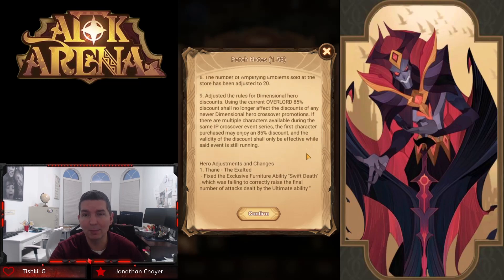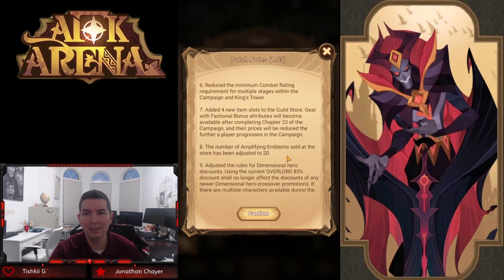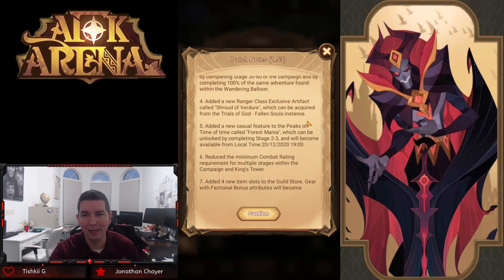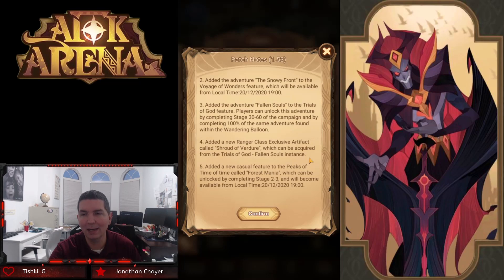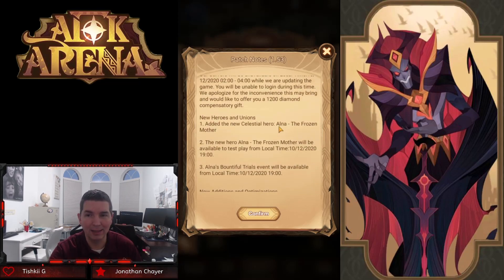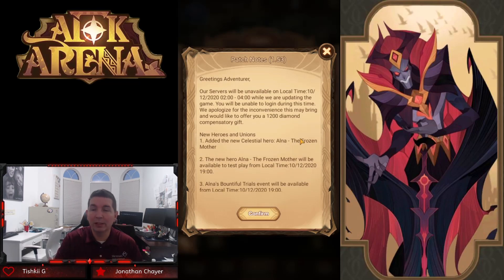So Thane is going to do more damage, discounted dimensional heroes are very cool, and increasing the amplifying emblems is great — though I still wish they'd add a remove-all-gear button. Big changes: four new faction gear slots in the guild store, Forest Mania, the new ranger artifact — the fifth and final class exclusive artifact — the Snowy Front adventure, and of course the new hero. I think it's spelled A-L-N-A, so maybe it's Alna? We have Aira and I don't want to mispronounce it — let me know in the comments what you guys think.